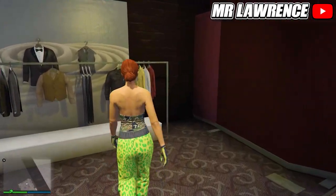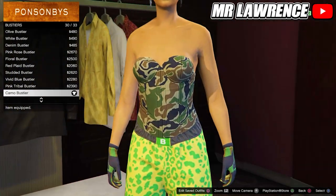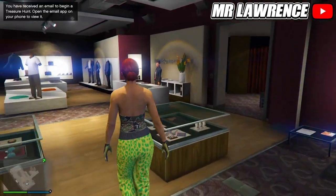Then come over to the tops, go to Balaclavas and purchase the camo Balaclava. Save this outfit in slot number 5.